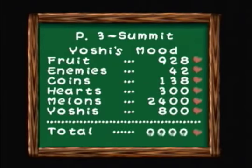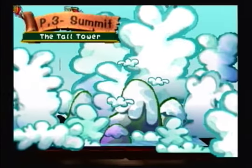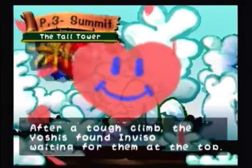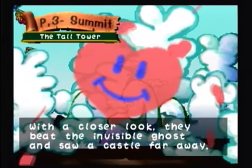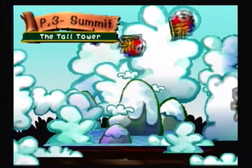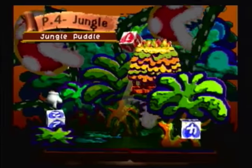Alright, so that does it for page two and three in one video — that's actually a major convenience. Yoshi's saw the tall tower — maybe they could see a happy ending from there. After a tough climb, the Yoshis found Inviso waiting for them at the top. With a closer look, they beat the invisible ghost and saw the castle far away. Page turn, Yoshis grew happier. The Yoshis are trying to find a happy ending — you know, a massage. I'm done making dirty jokes for this episode — that was the only one anyway. So next time on Yoshi's Story we're going to do page four level two. See you guys then.